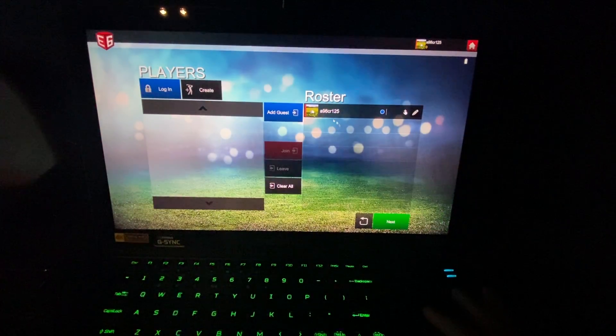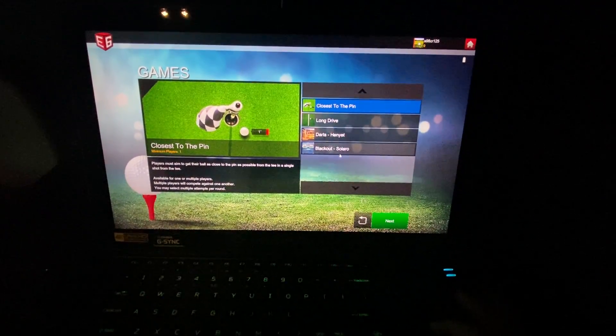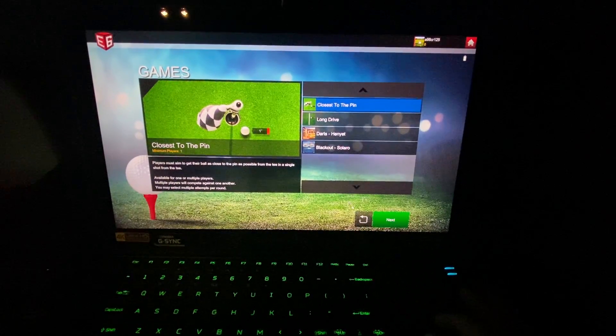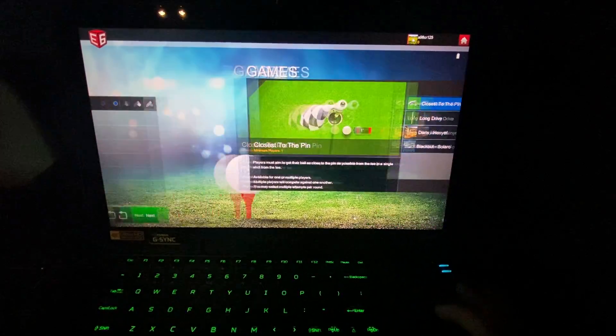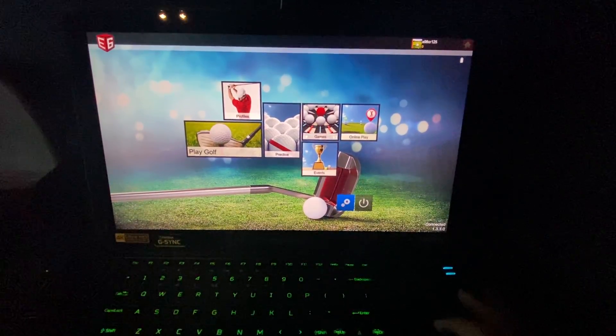The games are going to stay the same — there's only a few of them: Closest to the Pin, Long Drive, Darts, and then Blackout, which is a new one they released. Melissa said they're coming out with several right now and a new package, so if you're a subscriber, you'll get that.